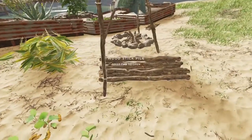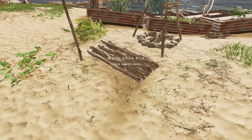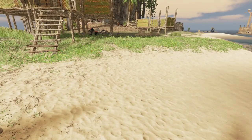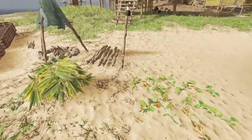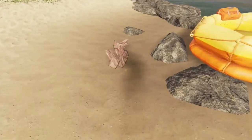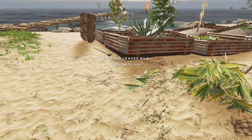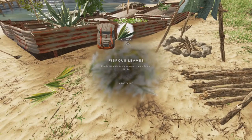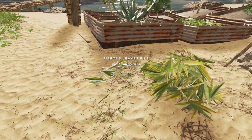Piles are an easy way of organizing collections of resources — so sticks, leaves, fibrous leaves, coils of rope, rocks, clay, wood logs, and other things like that. I haven't tried everything. I know you can't pile rawhide, and coconuts didn't work either. But they are nice easy ways to put together a collection of resources in one spot. You can see this pile here has 50 leaves in it — that seems to be the limit for everything except logs, which I believe is 10.